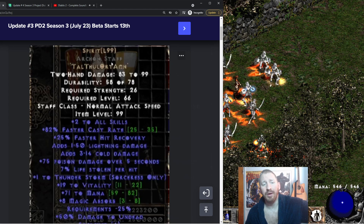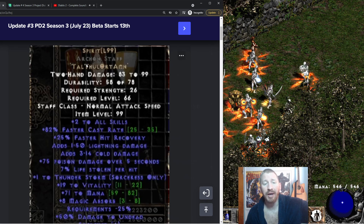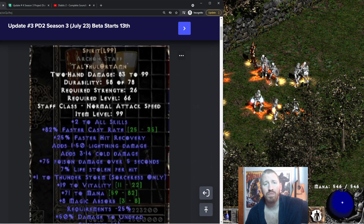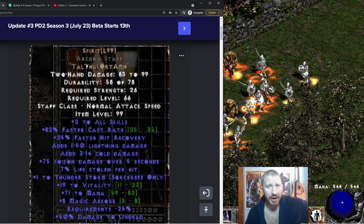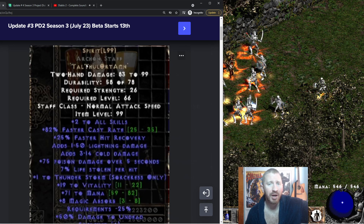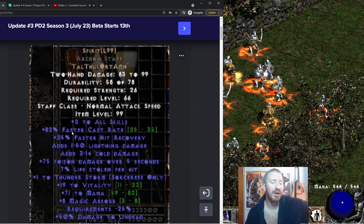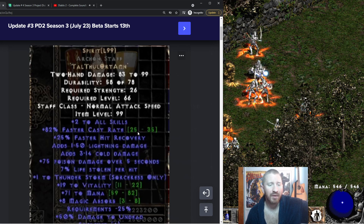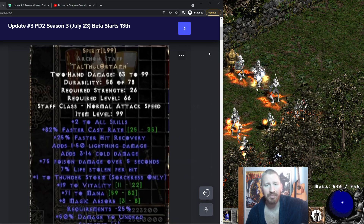Staves now have base FCR on them. Make sure to get an elite staff when you make your rune words in, because they have 50 FCR. Exceptional ones have 30 FCR, and normal mode ones have 10 FCR. In this example it was made in an elite staff, so it gives an additional 50 FCR. Spirit in a staff is now 82 FCR — pretty impressive.